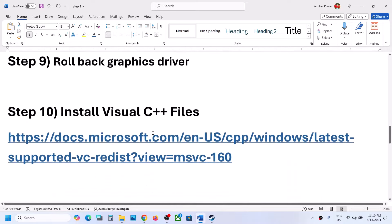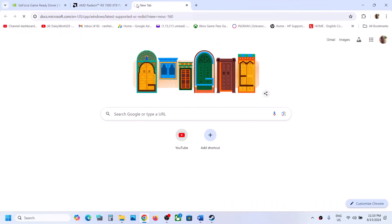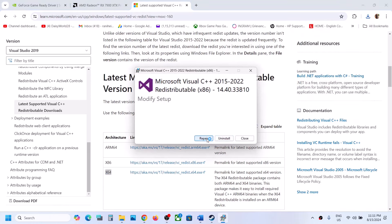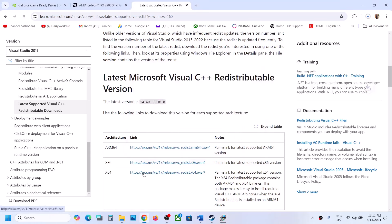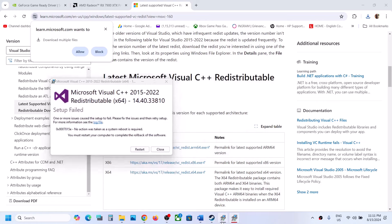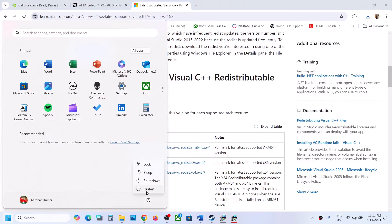The next step is to install the Visual C++ files. Copy the link provided in the video description and open it in a browser — it will take you to the Microsoft website. Download the x86 and x64 versions. Click on x86, run the exe file, and if you see a Repair option click Repair; if you see Install, click Install. Then download and run the x64 file as well. After installation, restart your computer — restart is a must. After the system restart, launch the game and check.